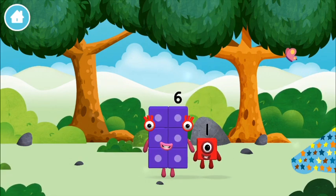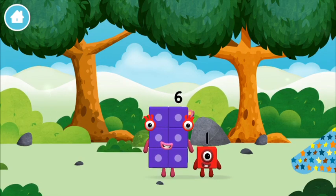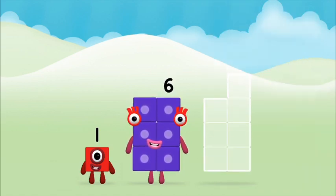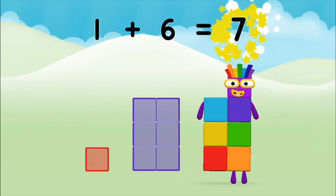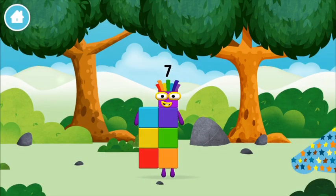You found a number block! You made a new number block! Which number block do you think adding these together will equal? That's right! Now can you add the number blocks together? Six, one, one — one plus six equals seven.